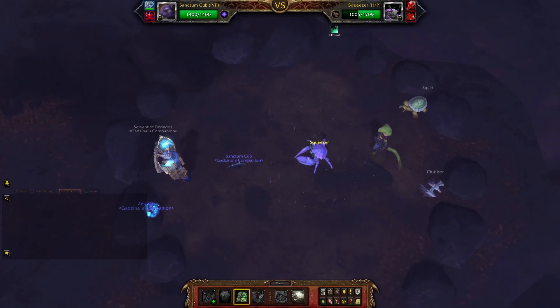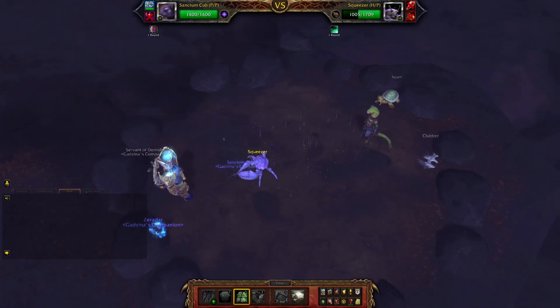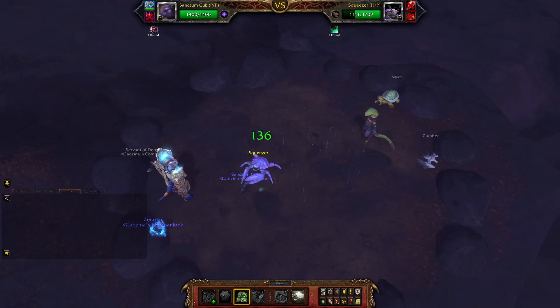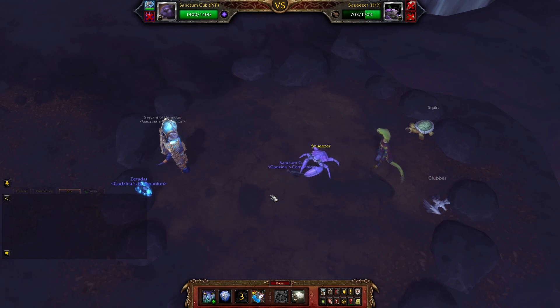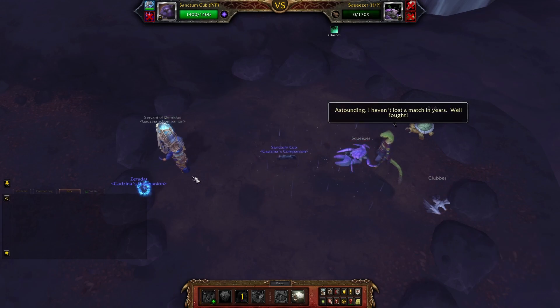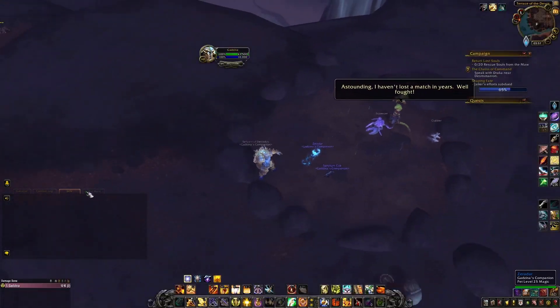Go for Dodge and Pounce. Pounce again — we want to do it before he bubbles. Shield doesn't matter, we just want to kill him. Because we go first we do more damage. Easy enough.